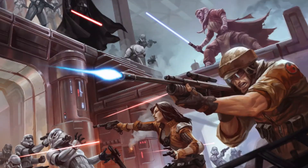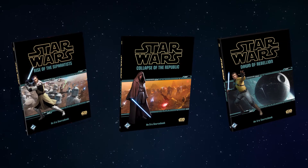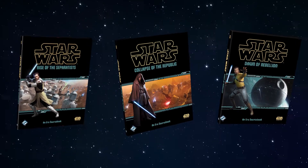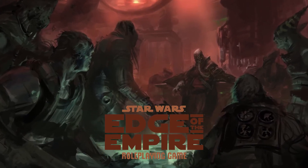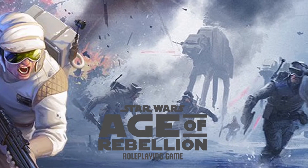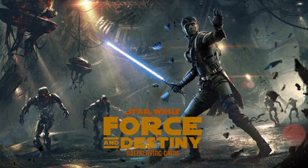Also, all of them are set in the Age of the Empire, so after episode four, before episode five. There are some extra books that you can get to change the setting into, like, Clone Wars or whatever. But mostly these three games and all the stuff built around them are set during that era, and each just focuses on a different side. Edge of the Empire focuses on the scum and villainy side of Star Wars — smugglers, slavers, and Hutts. Age of Rebellion focuses on the conflict between the Empire and the Rebellion. And then Force and Destiny focuses on the Jedi and the Sith and that whole conflict.